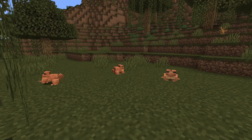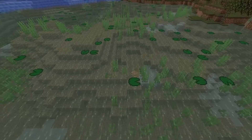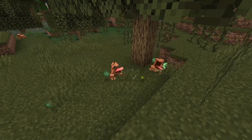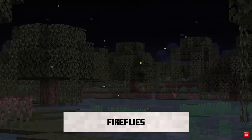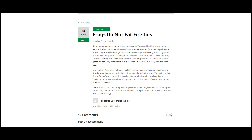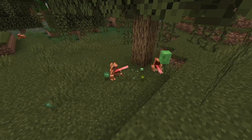Featured first and foremost for our Flurry of Fat Facts is frogs. They jump, they croak, they walk on land, they swim in sea, they eat small slime and magma cubes — but not fireflies. Fireflies were removed because, as we all know, frogs can't eat fireflies, but they can eat the living embodiment of lava.